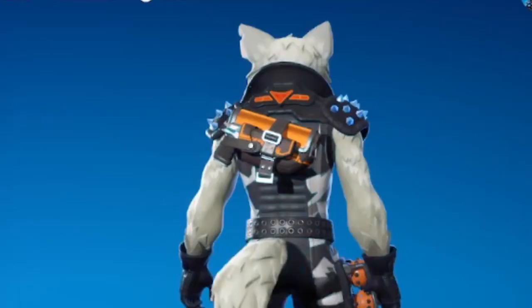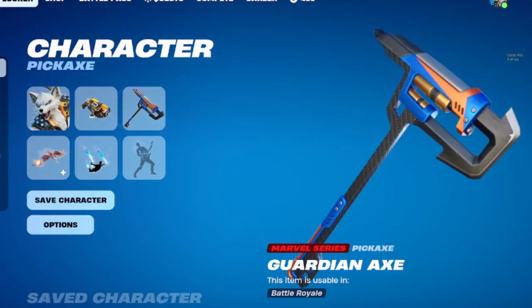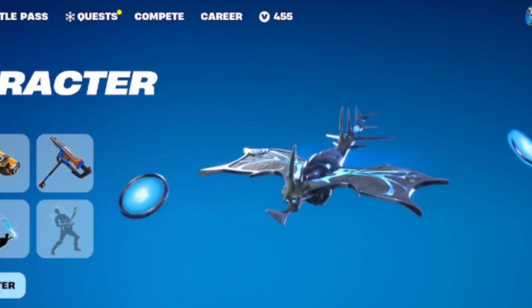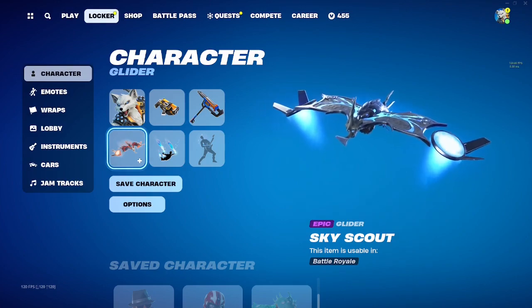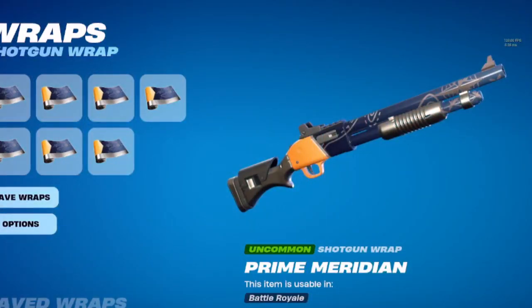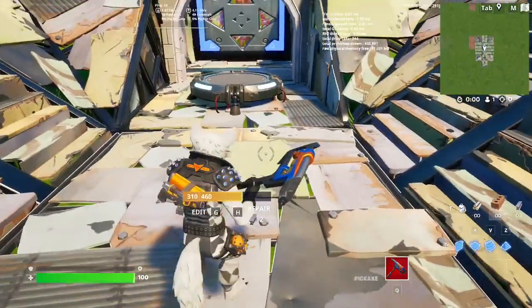Coming up at our number 5 spot, we have this combo right here with the Auto Clutch Back Bling, the Guardian Axe Pickaxe. I'm also going to be using the Sky Scout and the Blue Style for all of these combos with this skin, same thing with the Snowfall Contrail and the Prime Meridian Wrap. Here's a quick in-game look.